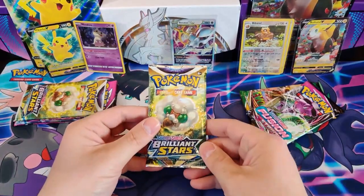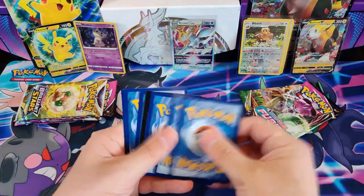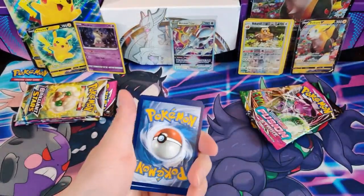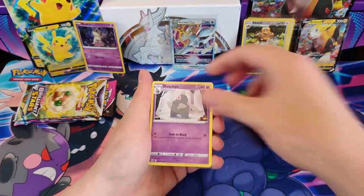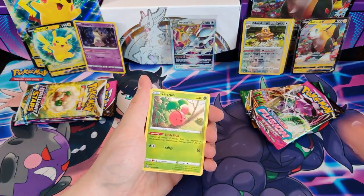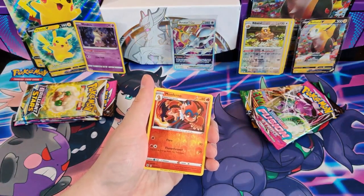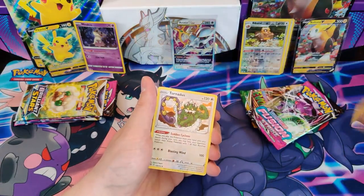Next Brilliant Stars pack: Dusclops, Beartic, Rosanna's Backup, Burmy, Staryu, Carol Blast, Clefairy, Cherubi, Monferno Reverse Holo, and the rare card is a Tornadus. Not great.